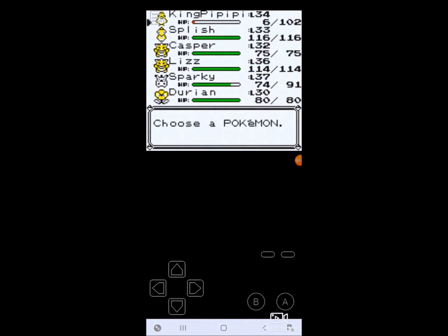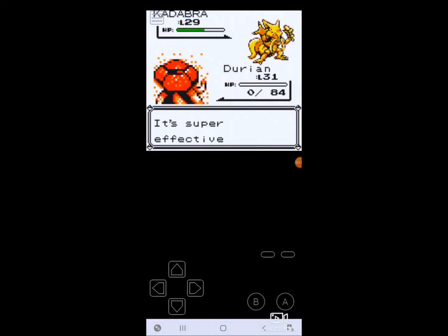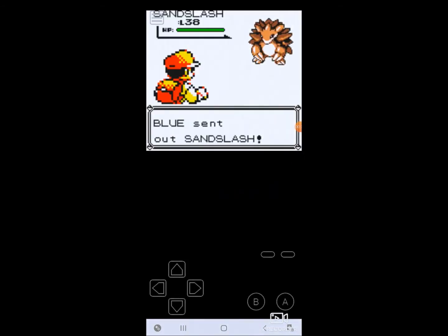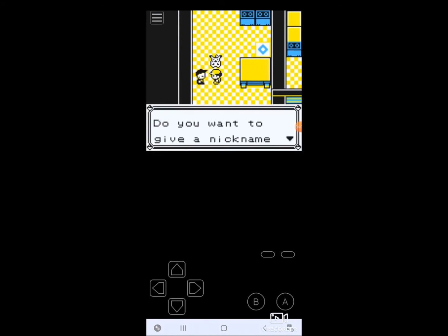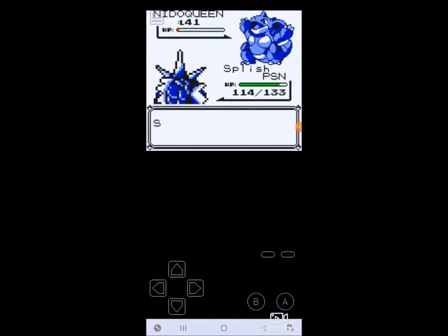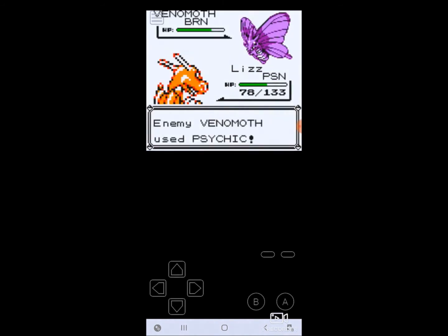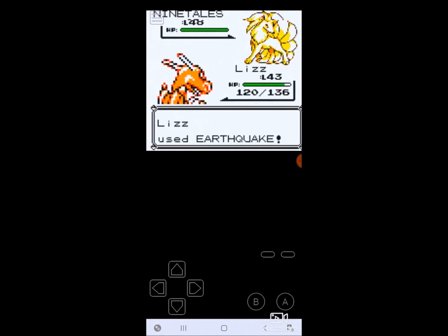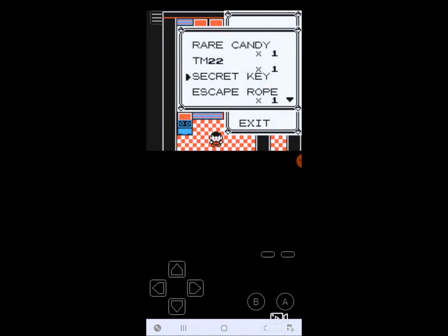To help level my Pokemon, I went to the dojo in Saffron City, took down all the trainers including the Master, grabbed the Hitmonlee I named Bruce, and headed to Silph Co. Almost immediately Durian was one-shotted and I had to replace it with Bruce. I got through Silph Co pretty easily, did the rival battle — which was finally at a similar level — got the Lapras I named Nessie, and fought Giovanni again. His ground types were no match for Splish, and Persian was quickly disposed of by Bruce. After a bit more leveling I fought Koga, whose bug-poison types were made short work of by Liz and King PPP. I then headed to Cinnabar Island and used Liz with Earthquake against Blaine's fire types, which worked much better than expected, with Splish only coming out at the very end.